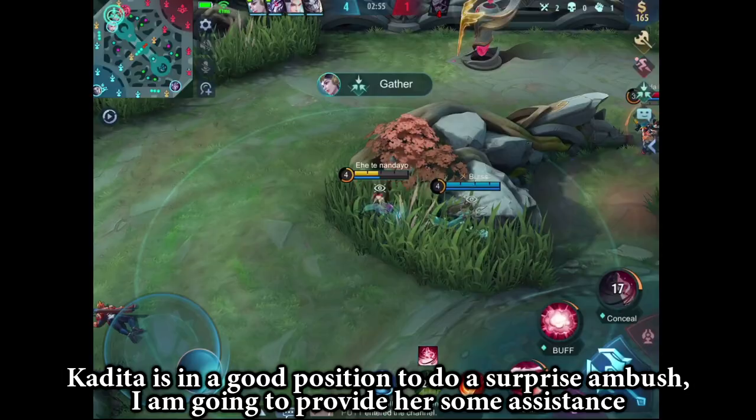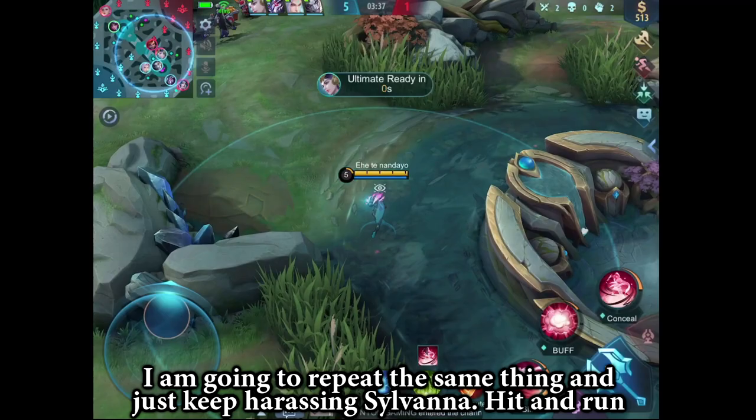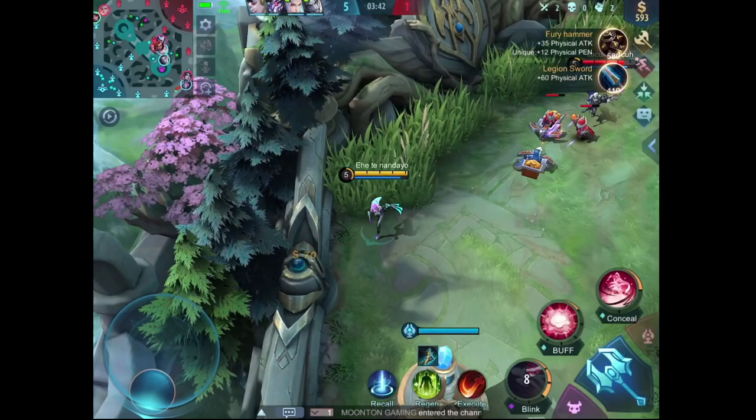Edita is in a good position to do a surprise ambush, so I am going to provide her some assistance. I am going to repeat the same thing and just keep harassing Sylvana — hit and run.